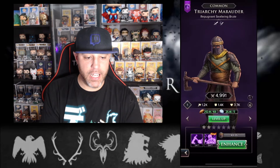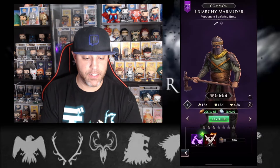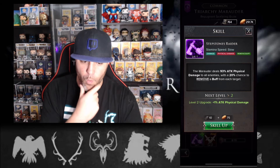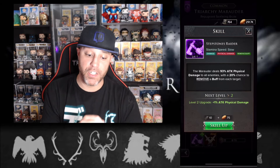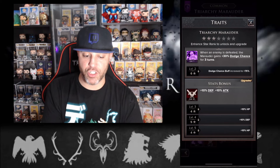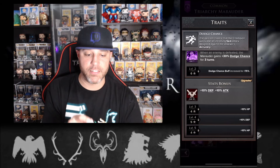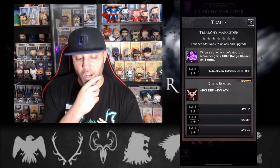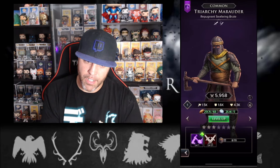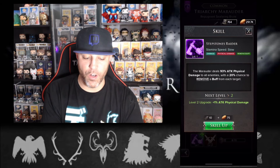We did upgrade the common Triarchy Marauder. His skill: the Marauder deals 93% attack physical damage to all enemies with a 20% chance to remove a buff from each target. When an enemy is defeated, the Marauder gains 30% dodge chance for three turns. He also gets 10% defense and 10% attack. Not the worst common, but I don't think I'll build him.